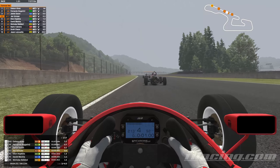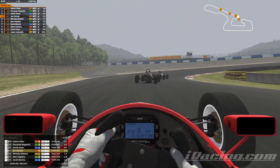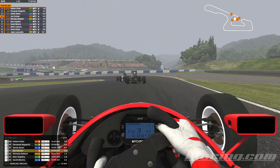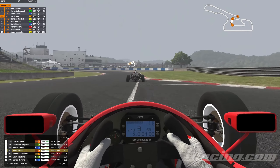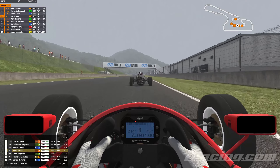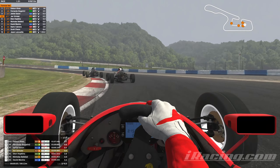We head down the straight into the hairpin and need to refocus. We now have P4 in the race — the podium is definitely on. We've gained seven places in the space of two laps. As we head into Revolver and then into Piper, we pull up to Saxon and Bogarin. We really cannot let Alves get away — he has a three-second gap which is growing every second. We need to work together as we approach Redman Corner. Hopefully we go through with no incidents, otherwise Alves will just pull away from everyone.